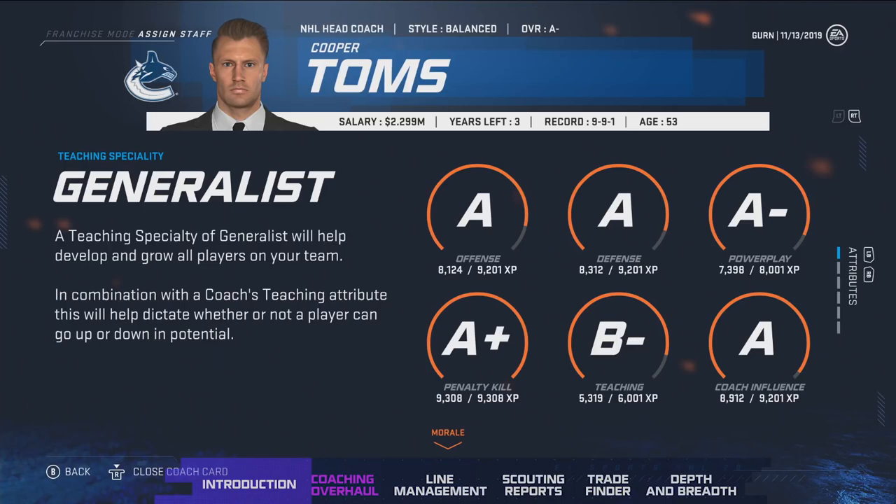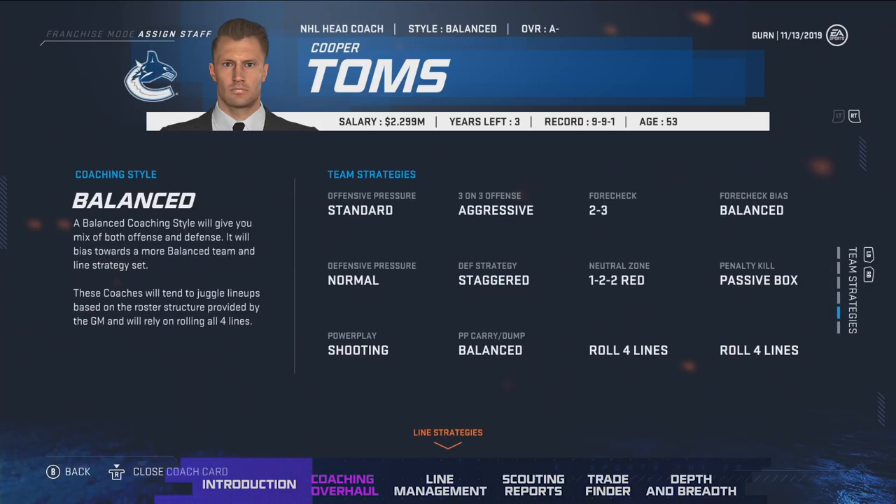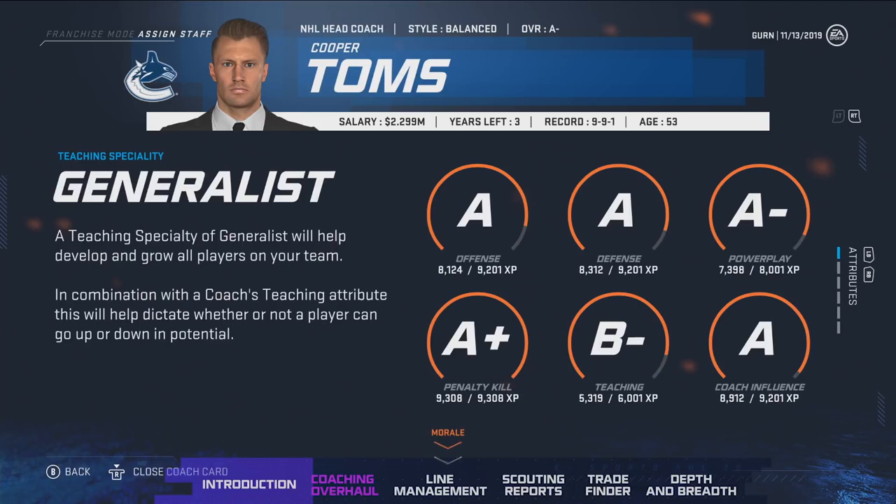With the coach card open, you'll notice that there are six tabs: attributes, morale, statistics, scheme fit, team strategies, and line strategies. We'll first jump into attributes and explain how attributes work for coaches.